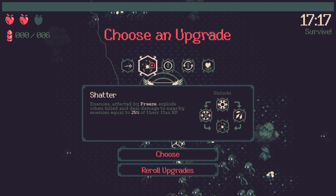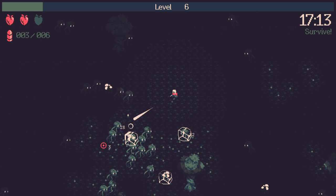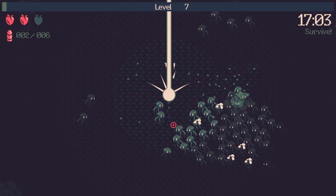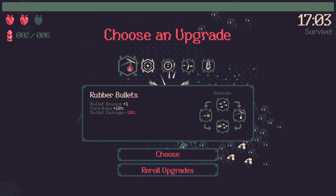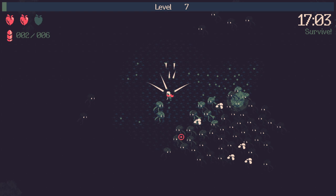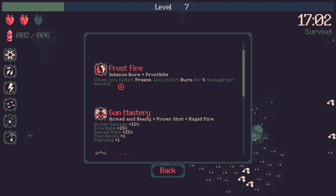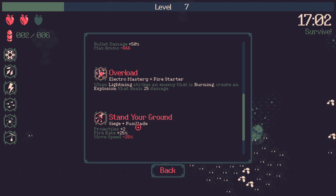We increase our fire rate to shoot out elemental effects more frequently. We now have Shatter — so enemies affected by freeze explode when killed and deal damage to nearby enemies equal to 25% of their max HP. Because I'm shooting pretty frequently and there's lightning coming down everywhere, stuff is going to be getting frozen pretty frequently. There's no dodge, you just walk between enemies. There are things that give movement speed buffs. We can get rubber bullets — bouncy bullets — from rapid fire, and then later siege. There are also synergies: fully upgraded items unlock masteries, which are quite nice.